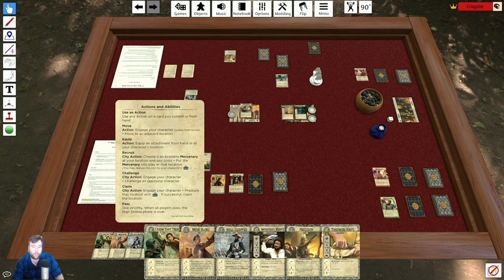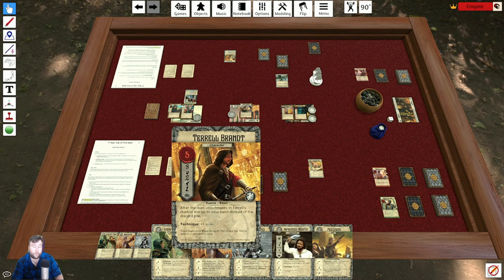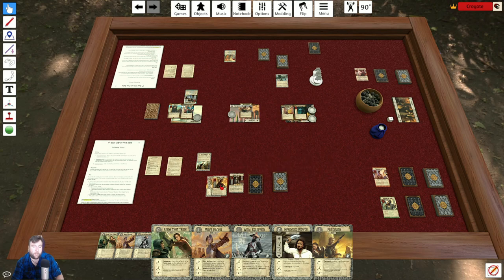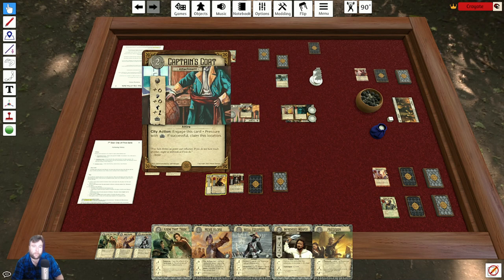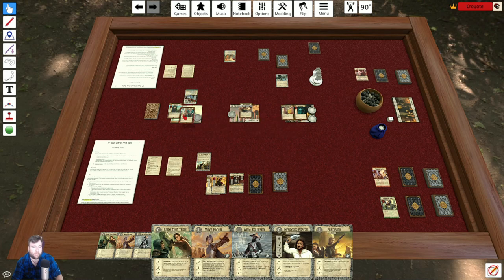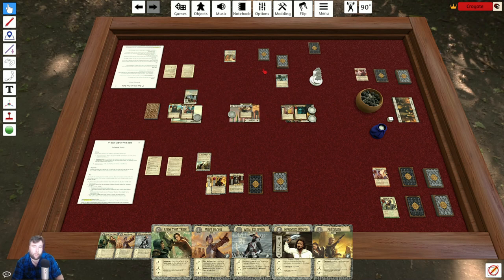Next is equip. I have a throwing knife — I attach it to Tyrell. Equip your attachment from hand or from your character's location. The captain's coat, for example, can only be equipped to a character at that location — it can't attach to someone not at the docks. Costs in this game are satisfied by discarding cards from your hand. The captain's coat costs two — Odette discards two cards from her hand and picks it up. Simple.